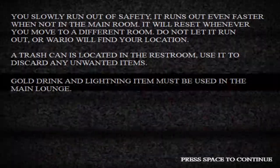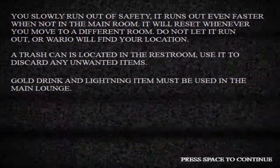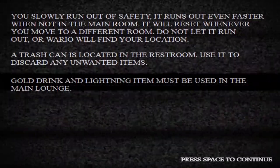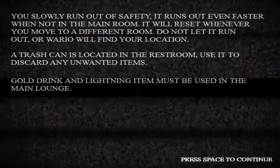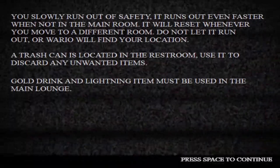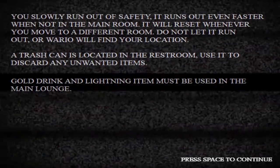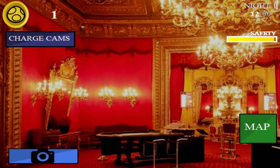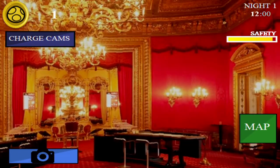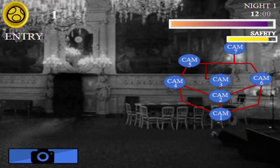More text. What this wall of text means is that I have to switch rooms constantly or else Wario will kill me, and I have this safety meter that resets within every room I enter. Then I can use this trash can to get rid of certain items, and the gold drink and lightning item should be used in the main lounge only. Oh, jolly good.